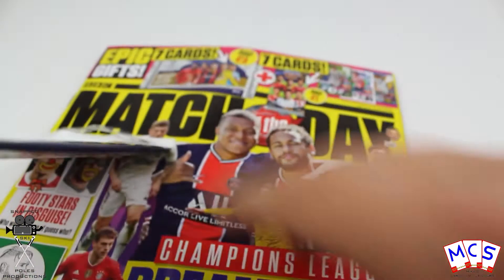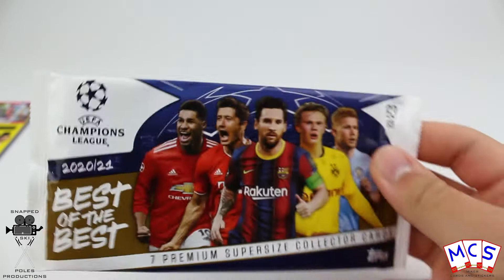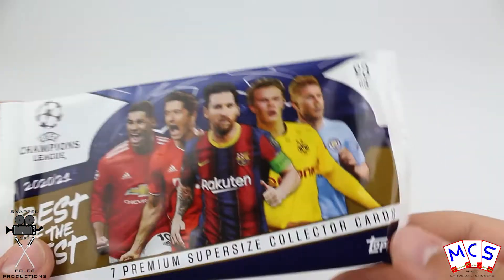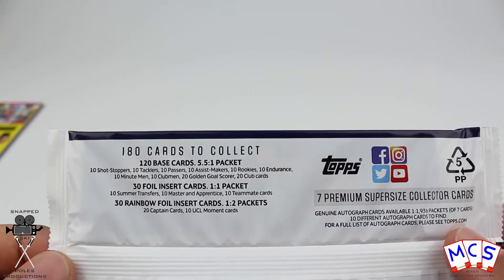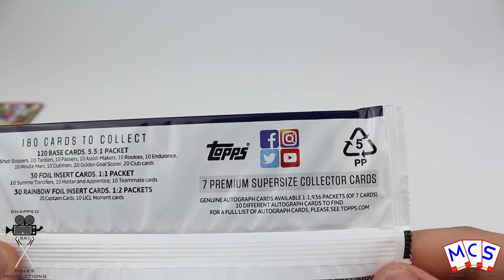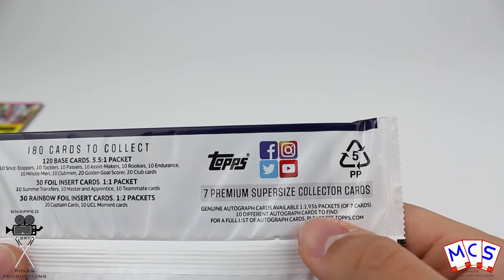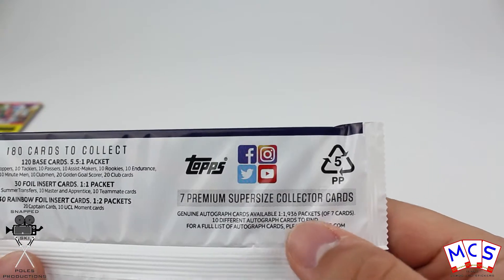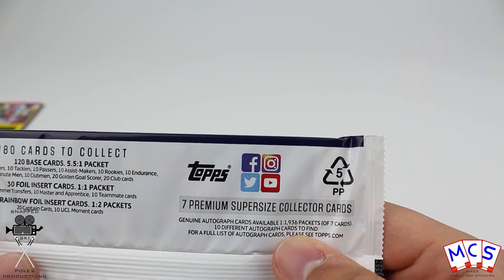Now onto the more interesting stuff — the Best of the Best packet, three whole pounds, unbelievable. These cards are huge compared to a regular football card. There are 180 cards to collect: 120 base, 30 foil, 30 rainbow, and 7 premium supersize collector cards per pack. Look out for autograph cards, and they've actually given us the probability of finding one — autographs are available at 1 in 1,936 packs, which is almost never seen disclosed nowadays.